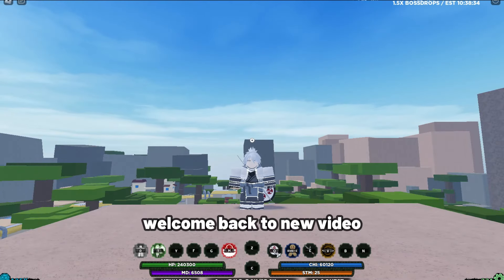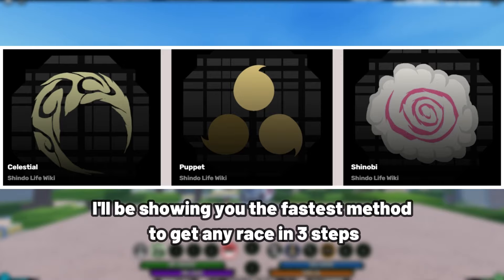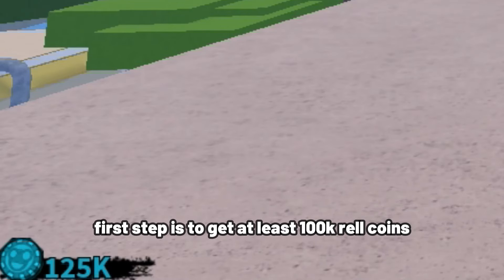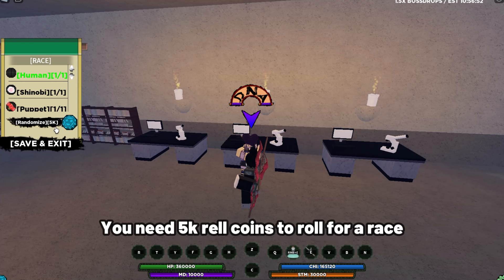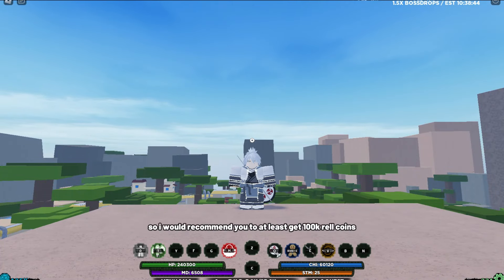Hey guys, welcome back to a new video. In this video I'll be showing you the fastest method to get any race in three steps. First step is to get at least 100k rel coins. You need 5k rel coins to roll for a race, so I would recommend you to at least get 100k rel coins.